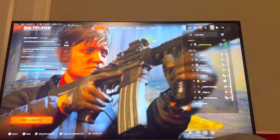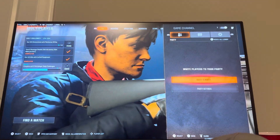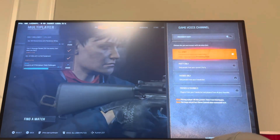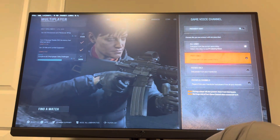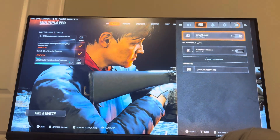There's two ways to do it. The first way, you can do it in-game by pressing Options, go to Game Channel right here, and then press Triangle, and you can change this to everyone in the lobby, party only, friends only, or friends and channel. So that's one way.